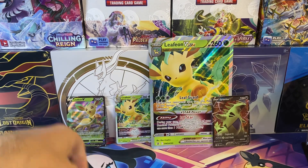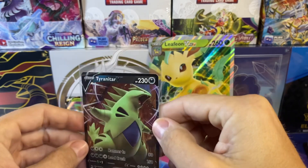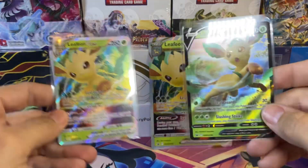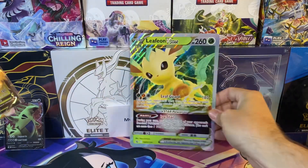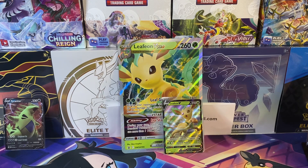Alright, let's take a look at our hit — there it is, Tyranitar V from Fusion Strike. And then of course our promo cards that come with the box, and the giant Leafeon V-Star promo card. That's going to do it for this video — we will see you in the next one, thanks for watching!